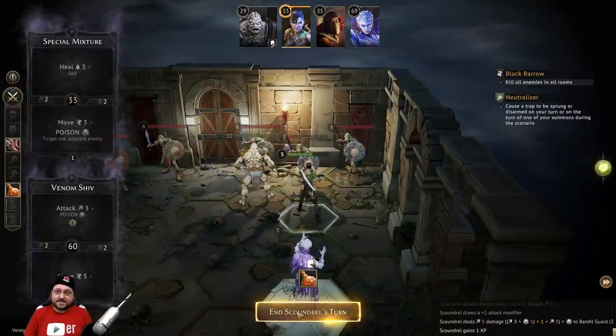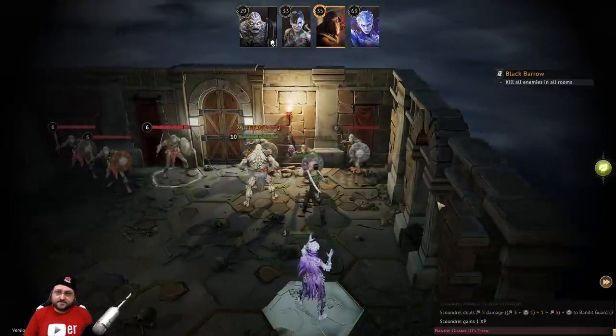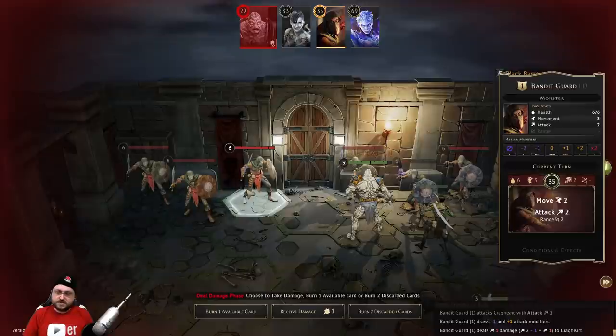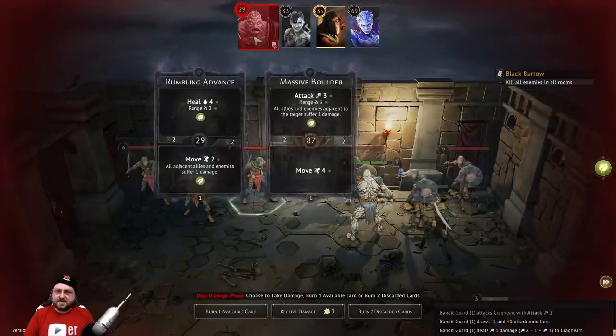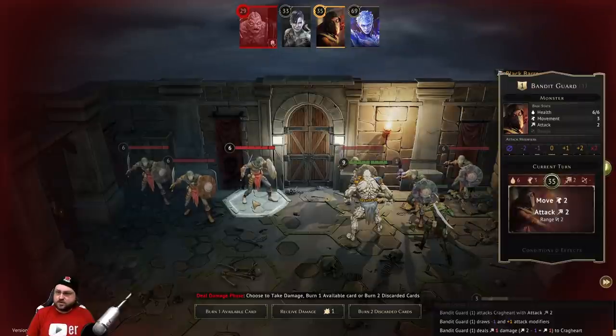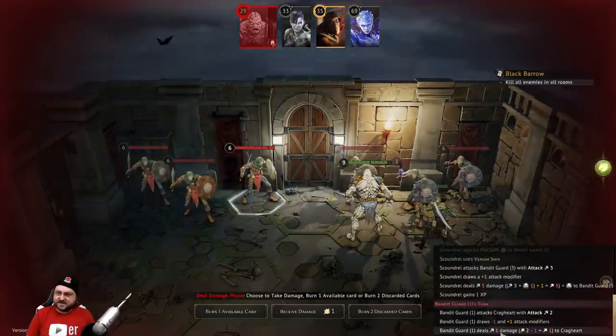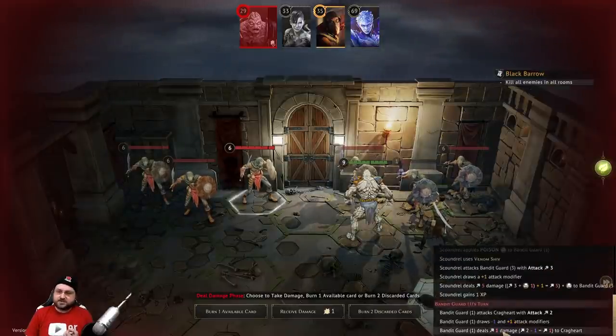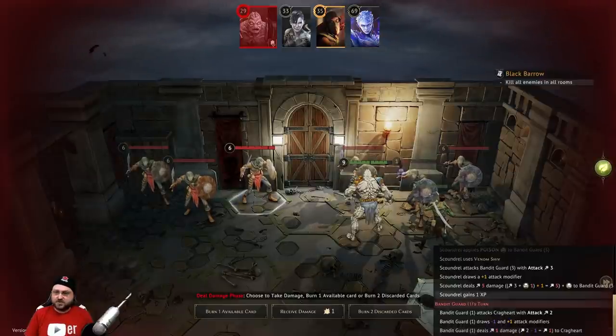We're gonna go ahead and end our turn with the Scoundrels. So now the bad guys are gonna go. The armor was automatically tapped, which is good and fair, because the bandit guard here had to attack with disadvantage. He drew both a minus 1 and a plus 1, so he had disadvantage because of our leather armor and was forced to take the minus 1. So instead of doing 2 damage, he only did 1 damage, which is very good.